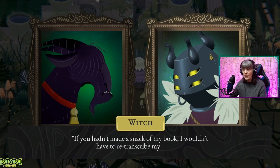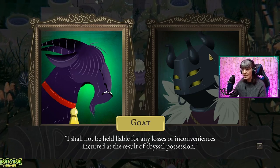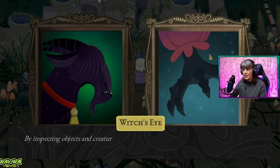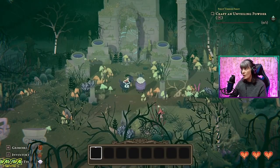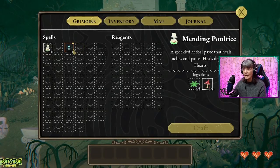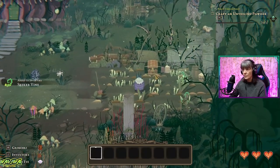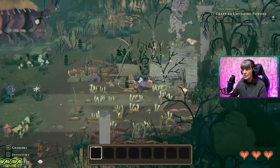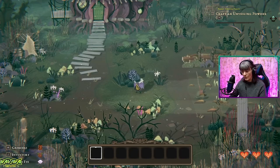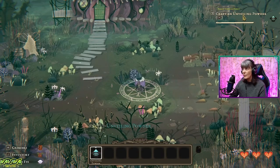If you hadn't made a snack of my book, I wouldn't have to re-transcribe my recipes. By inspecting objects and creatures, you can learn new recipes to craft in your grimoire. Craft an unveiling powder. So we're going to the book. We need a mushroom, another vine thingy, and we've got that. So we need another green vine. These look like vines — boom, we'll pick up a few. What's this chest? Can we do anything with the chest? No. Right, so we can craft that. We can either click on it or hit F. We've crafted it.